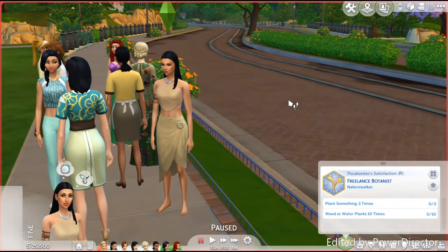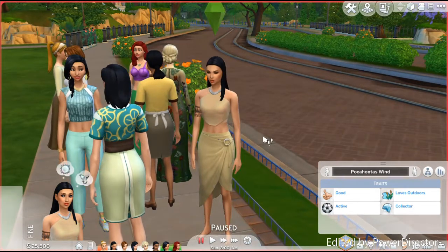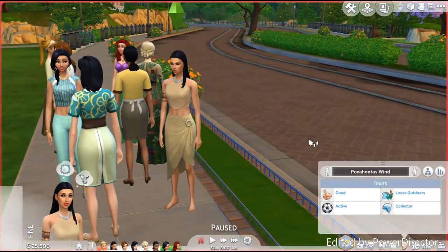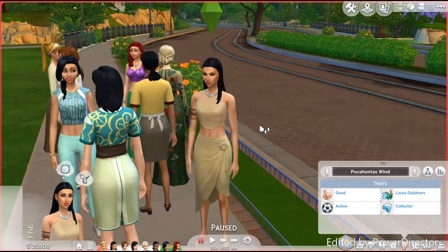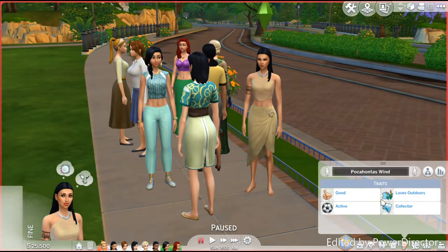I also put Ariel as Angling Ace — fish out of water, literally. Anyway, moving on to Pocahontas. I put her as Freelance Botanist, Nature Walker — she likes to be with the 'Colors of the Wind,' everything in nature is her friend. Her traits are all good because she was a good person in the movie. She's Active because she's always running and jumping, and Loves the Outdoors because she loves nature.